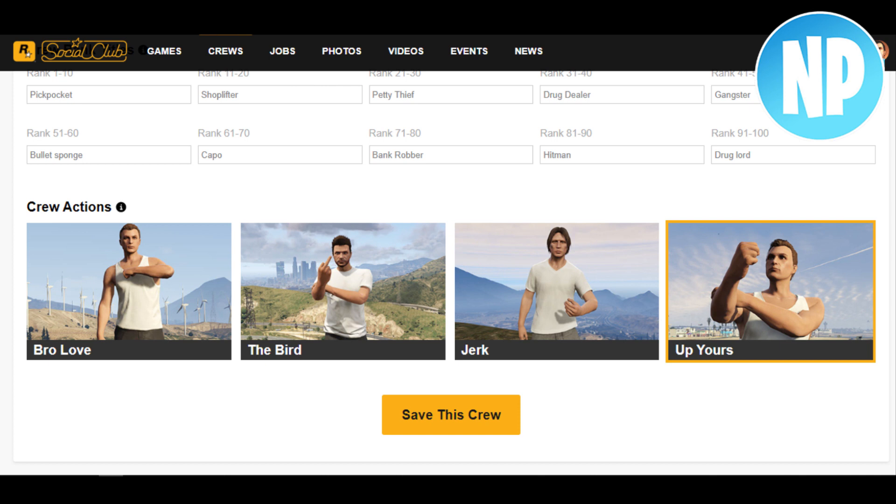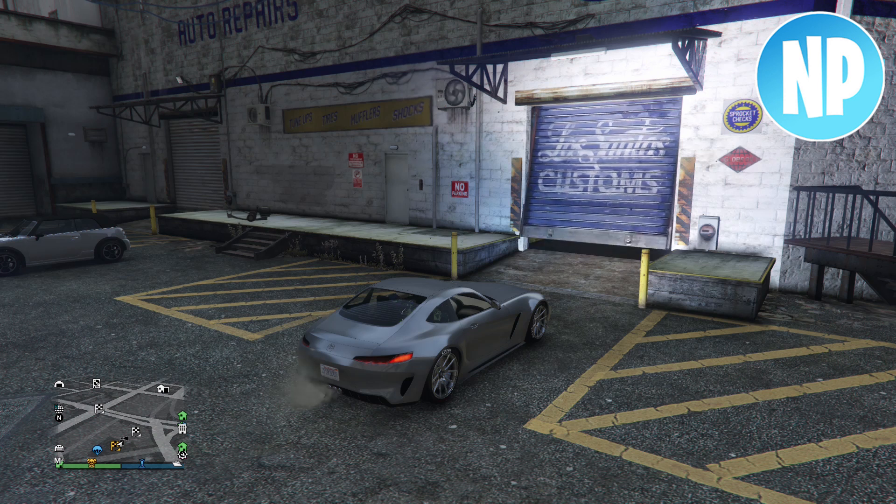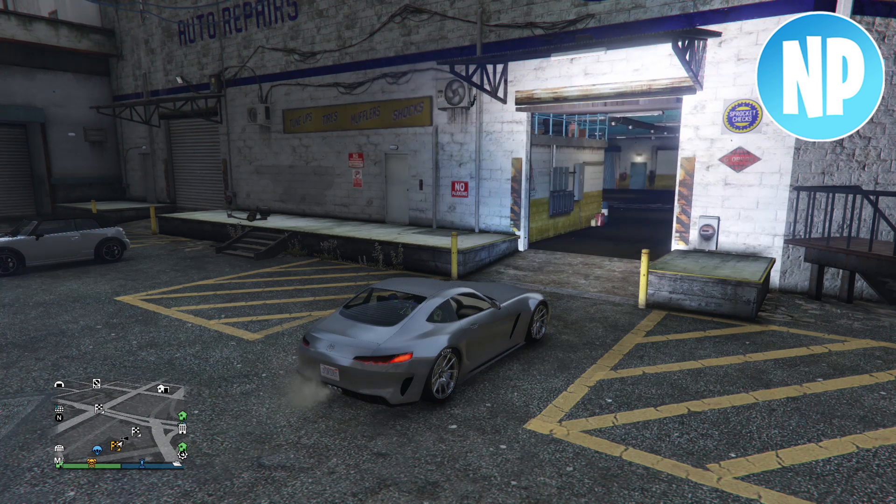Now scroll to the bottom of the page and if everything was done correctly your crew color should be saved. Now when you refresh the page you should get this checkered bird box where the crew color should be. Once you have changed the crew color from the Rockstar Social Club, make your way into a GTA Online session.